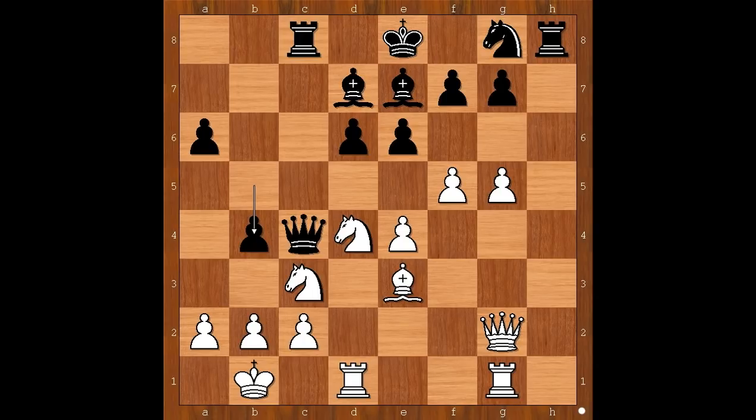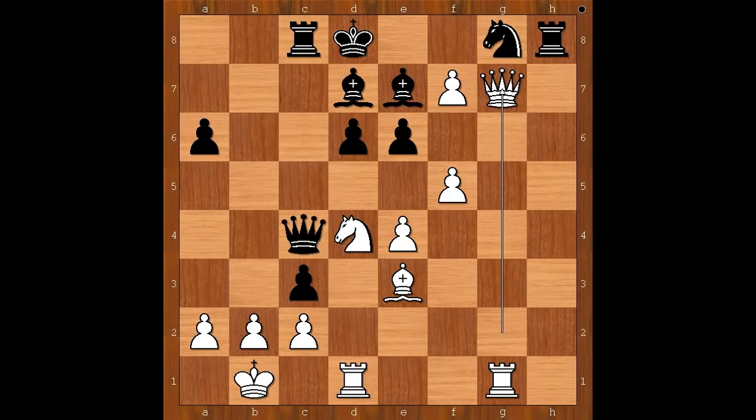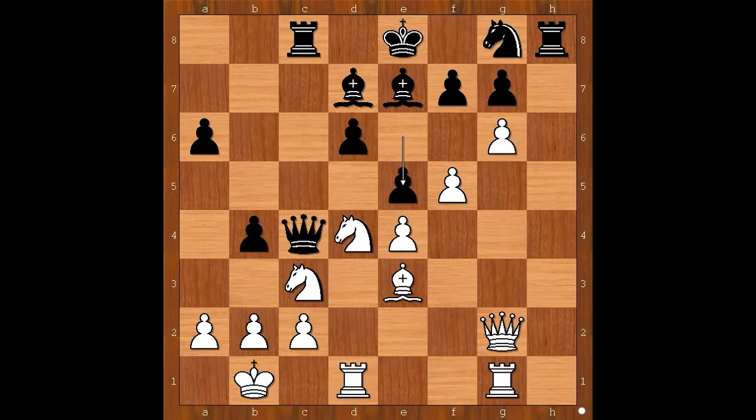Not Nezhmetdinov — he played g6! This is a brilliant move. f5, allowing black to take the knight, but the offer was not accepted. e5 was played. If b takes on c3, then g takes on f7 check. It's better for the king not to take the pawn because queen takes on g7, king to d8, queen takes on g7 and white is winning. Back to our game — e5 was played.